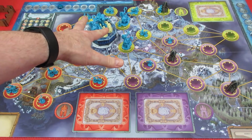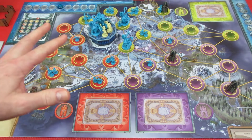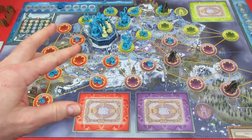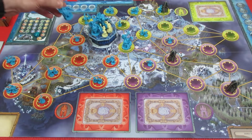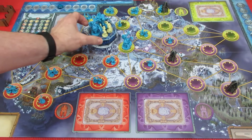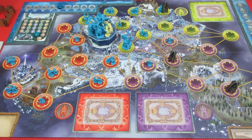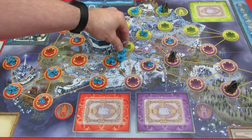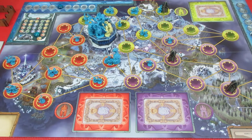Abominations now move. This abomination hits Moradin for one - he goes from three health down to two. Jayna is at two health. This abomination moves in here hitting Moradin for another health - Moradin from two health down to one. Good thing we used that shield card. This one now moves here - and I believe that's the end of the turn. We didn't actually lose.